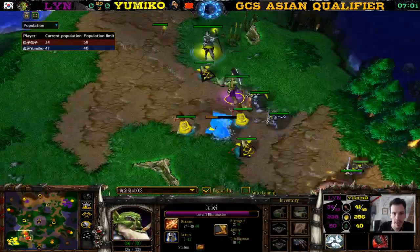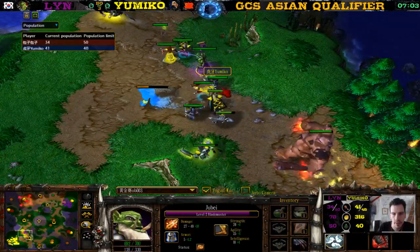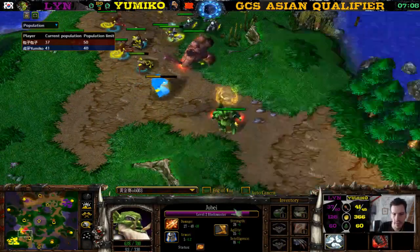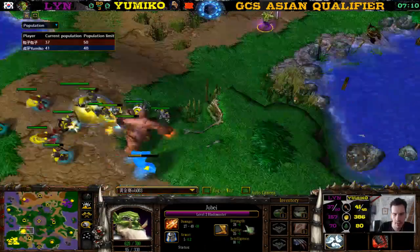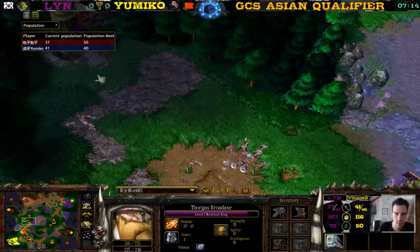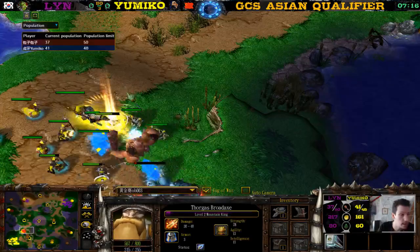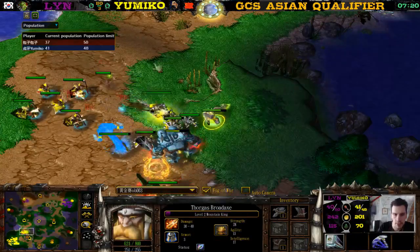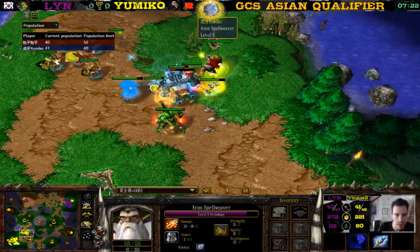He doesn't go for it. Oh, we have an Orb of Mana Stealing — he got it from a creep. Of course, from over here. There's Dust.